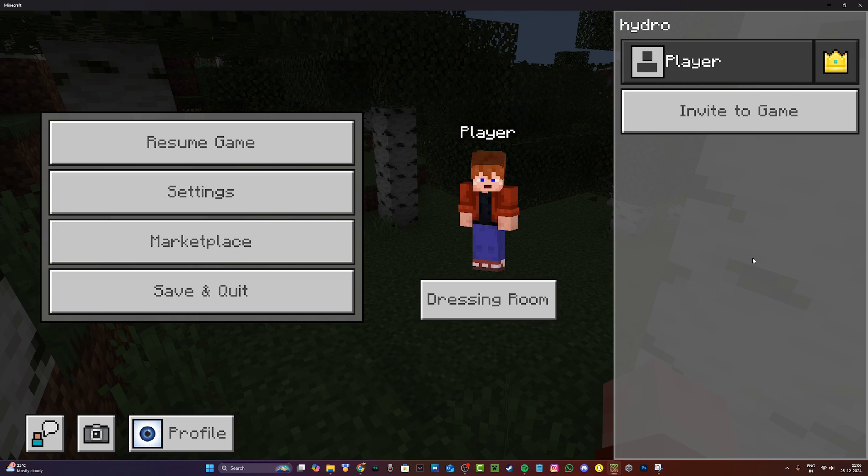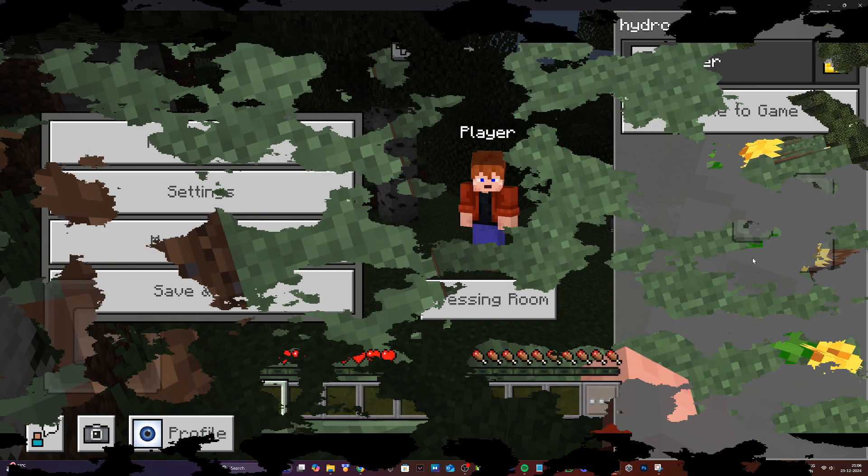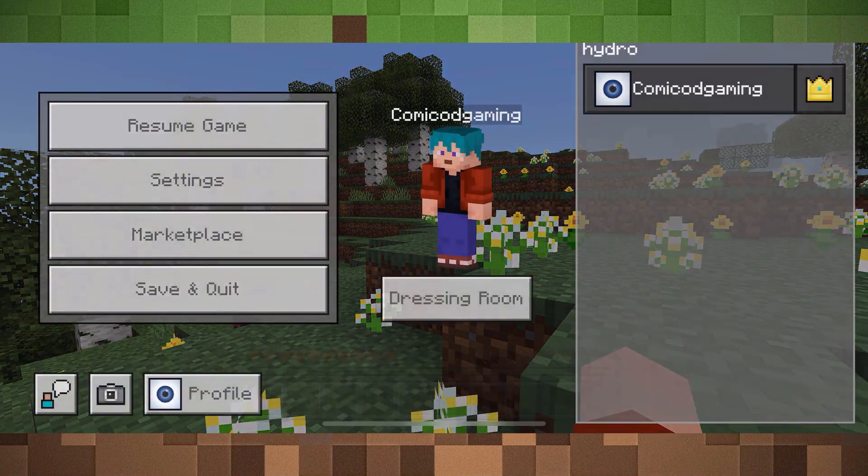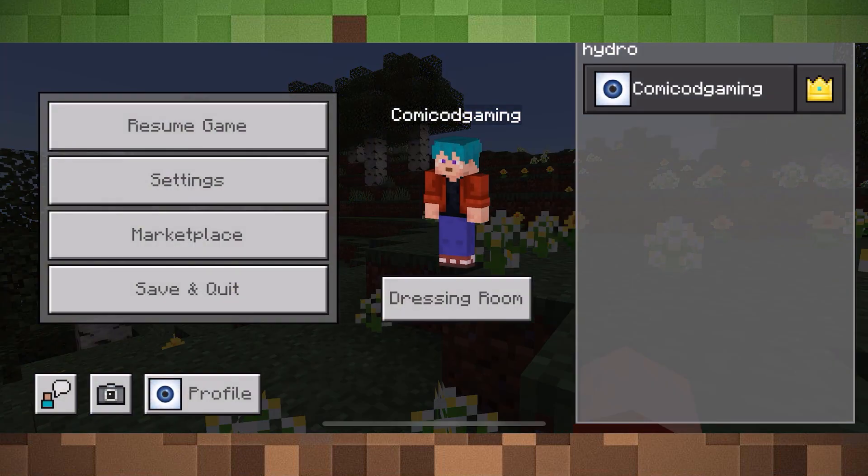Now if this does not work and you're on mobile, don't worry. I'm going to head to my phone and show you another way to fix this issue. As you can see, I'm on phone right now, and if I click on the menu option you can see that I do not have the invite option on phone either.